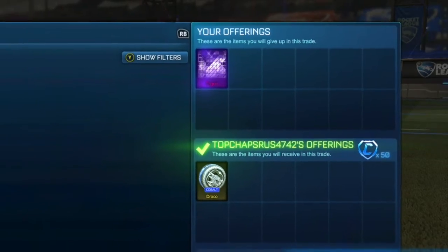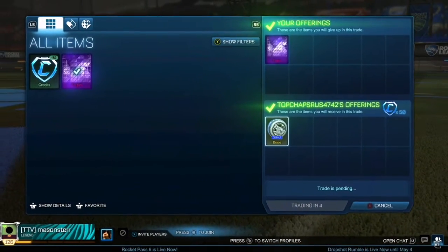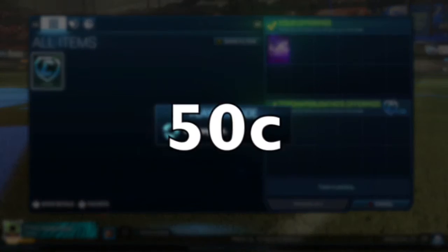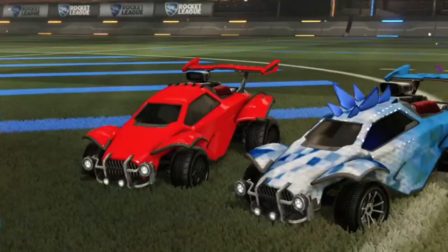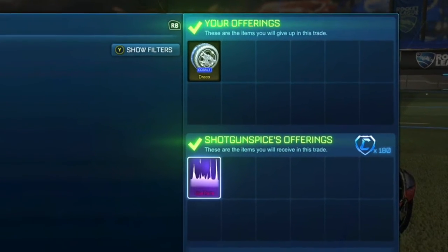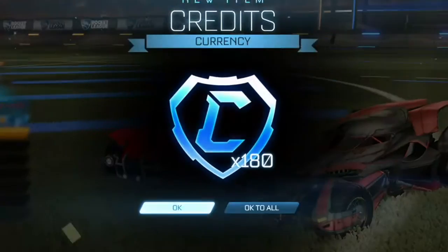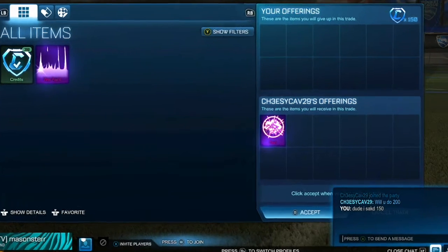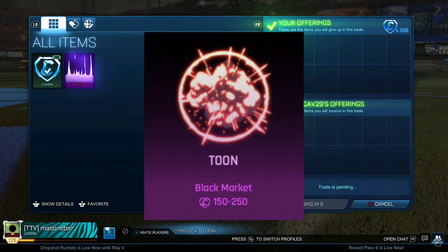Unfortunately Trigon is actually very hard to sell for the max price for credits. But on the other hand, I'll get a good overpay for the Trigon, so I'm gonna get cobalt Dracos which are around the same price as the Trigon plus 50 credits. The Dracos are a lot easier to sell than the Trigon so I decided to do this switch. We're actually gonna be selling the cobalt Dracos for the max price — the wet paint is around 400 to 500 plus, and at 180 credits that's around 580 credits, which is almost max price for the cobalt Dracos.